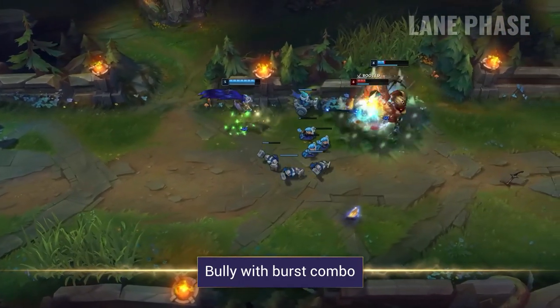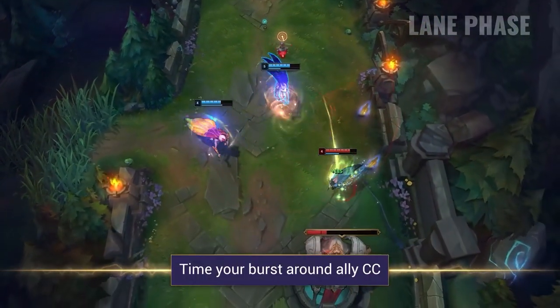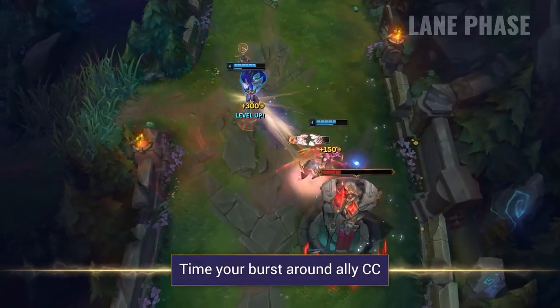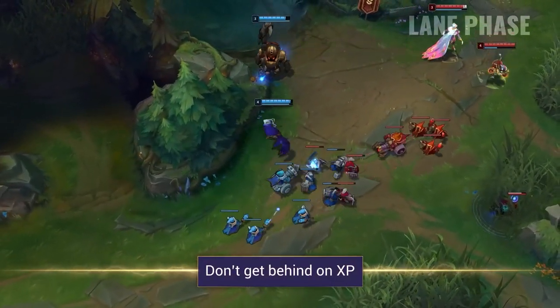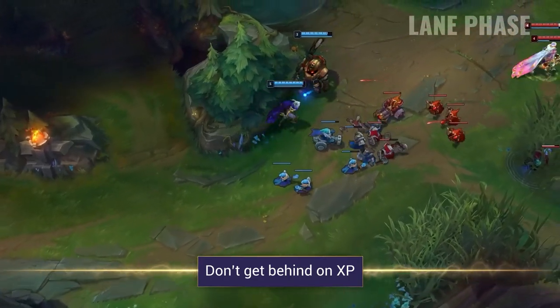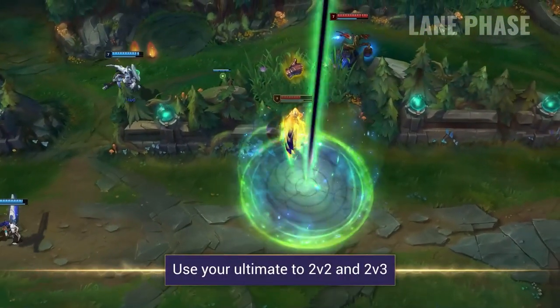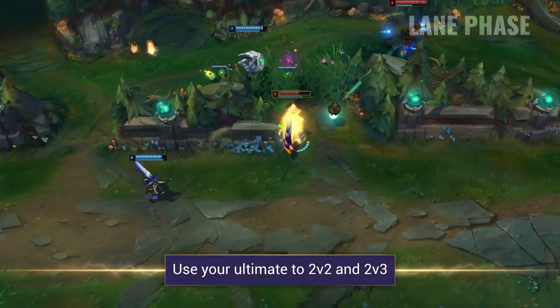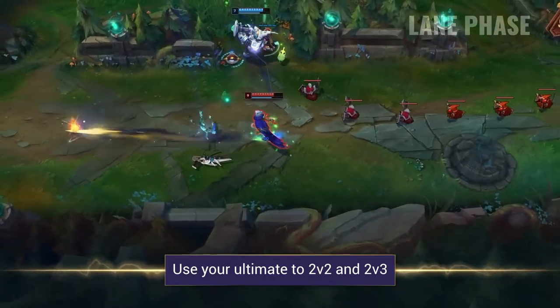Timing this around your Lethal Tempo allows you to stack feathers quicker and burst more effectively. When laning with a CC support, look to time your burst around their engages or catches. Always be aware of enemy poke and harass, as this is one of the main ways to get behind as Xayah in lane. Try not to get behind on experience and focus on getting to level 6, where you become incredibly difficult to punish. Once you do hit level 6, timing your ultimate effectively can allow you to win 2v2s and even 2v3s. This can also be used to dive turrets or prevent dives against yourself.